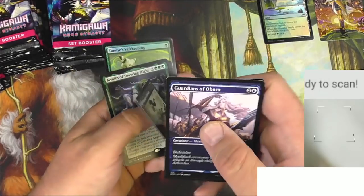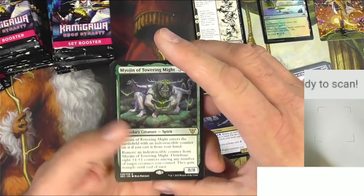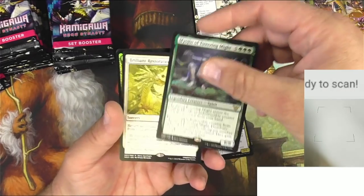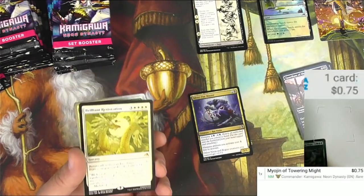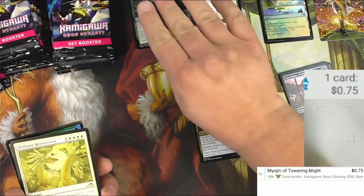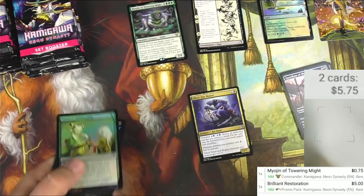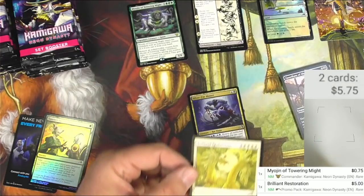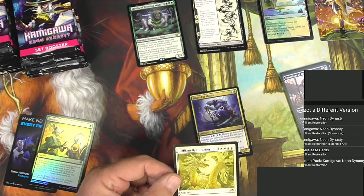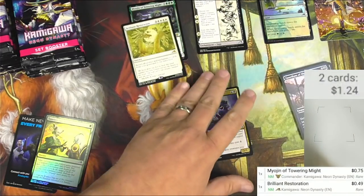I'm liking the sagas, the flip sagas. We got the Myogen of Towering Might — looks like a commander rare — so let's scan that. Our regular rare is Brilliant Restoration. Let me turn up the sound so you can hear that wonderful ding noise. First rare: Brilliant Restoration — high casting cost but it's five bucks. It says it's a promo pack story spotlight; the regular is 49 cents, so there's still early days and pricing is going to be off.